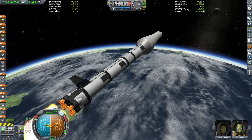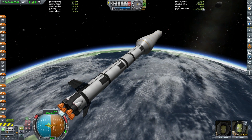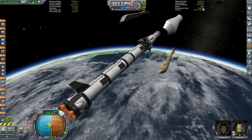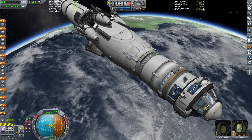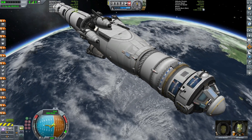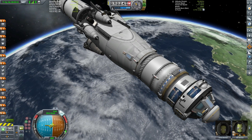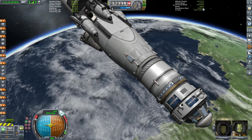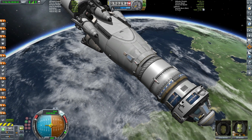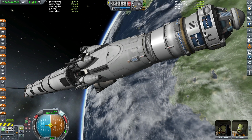As we come out of the atmosphere we're going to ditch these fairings — they were set up in a clamshell method with four separate segments. There we go, you can see the Duna Ascent Vehicle in all its glory. It is kind of similar looking to the vessel in the Martian movie but, you know, you can only get these things so close with stock parts. So there we go — we are now at orbital velocity.